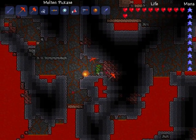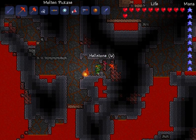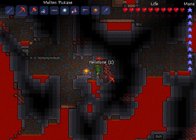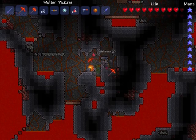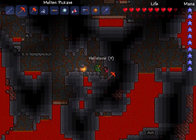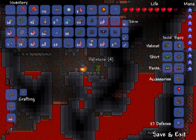Just mine the hellstone, and once you have a bunch of hellstone, kill yourself — or if you have a Magic Mirror, you can just teleport home. Also, while you're down in hell, grab a hellforge. Just take a hammer and steal the hellforge with the hammer, bring it up to your surface where everything else you have is.